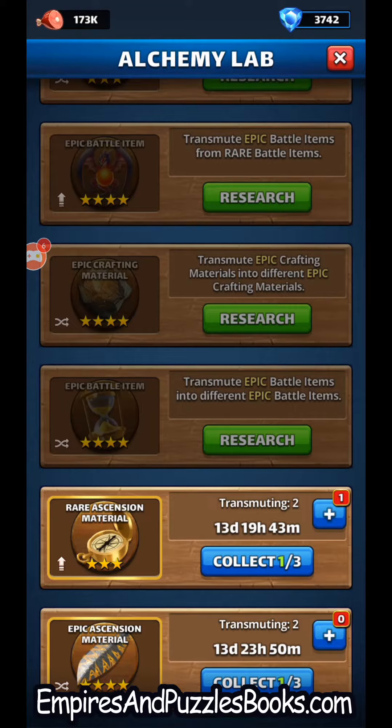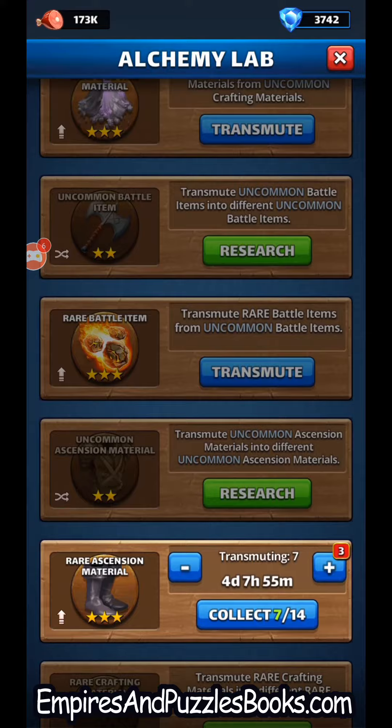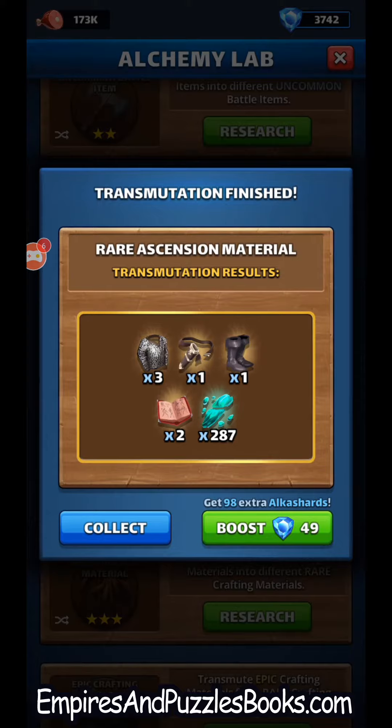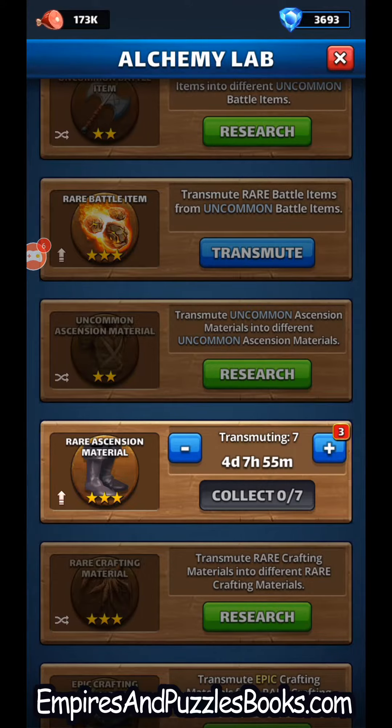I'll do one of the rare ascension materials that may have converted into a four-star ascension material. When I combine all these, I should have 3,000 alka shards that I can combine, so I should get three opportunities to see if I can get a four-star ascension item there as well. Let's collect these first — boost, collect all those.